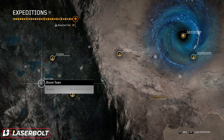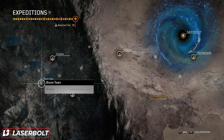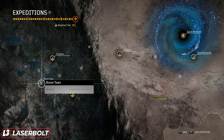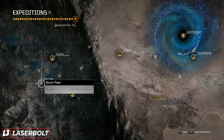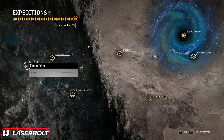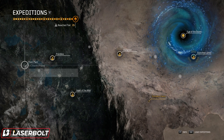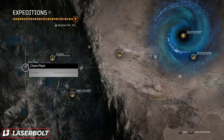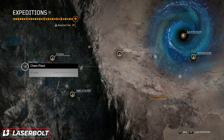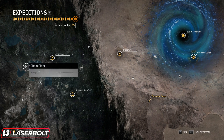Boomtown is one you're going to want to farm for the Infernal Seed. One important thing: make sure you are doing gold clears. Some of you have said in the comments that you can't get it to drop, but you're doing silver clears — so make sure you're doing gold clears. In addition to that, the second expedition is Camp Plant, which is right next to Boomtown. Camp Plant is also very high for getting the Infernal Seed — likely you're going to get it here faster than from Boomtown. It's actually a little bit higher, around 10% higher than Boomtown.